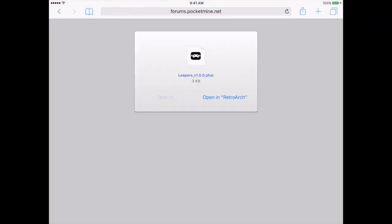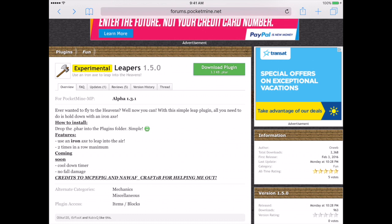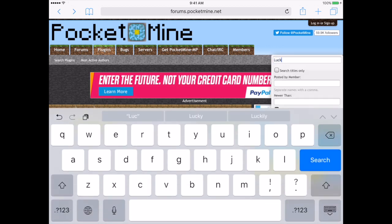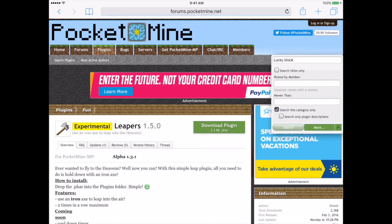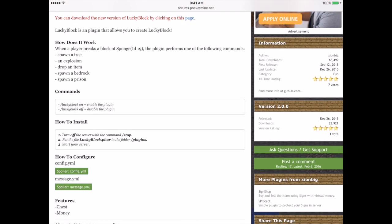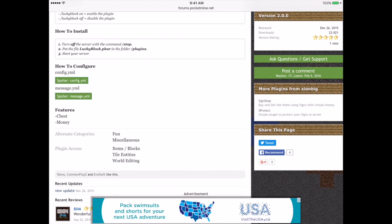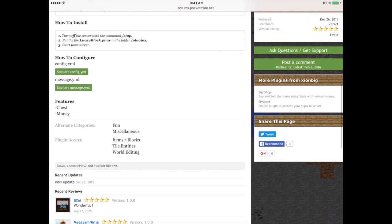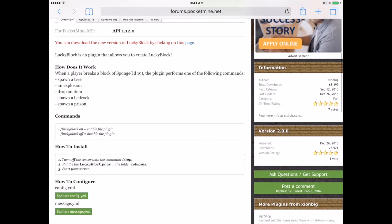You can also download the plugin and open it in Plug Pocket Mine. That's how you get plugins. Now search for the lucky block plugin — here it is, Lucky Block 2.0.0. How does it work? When a player breaks a block of sponge, the plugin performs one of the following commands: drop an item, spawn a tree, an explosion, spawn a bedrock, or spawn a prison. Commands to use: slash lucky block on and slash lucky block off. Just do slash lucky block to see all the commands.